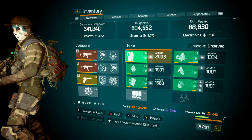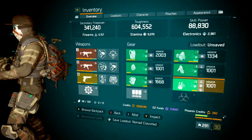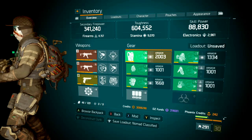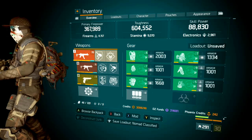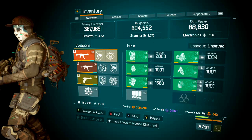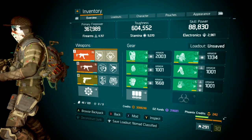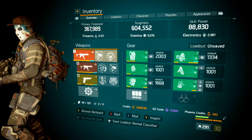Getting into the actual six-piece build — this is not fully optimized, I did do a little tweaking in the recalibration center, but the armor is fully optimized. The firearms sit at 4157, giving me a primary DPS of 367,989. On stamina I have just above 9000 at 9070, bringing my toughness up to 604,552. Electronics are bare bones at 2961 with a skill power of 88,830.